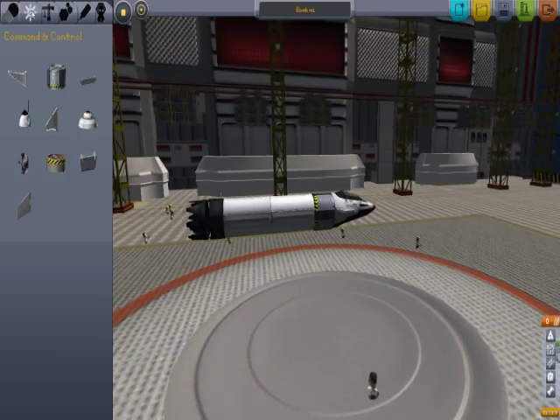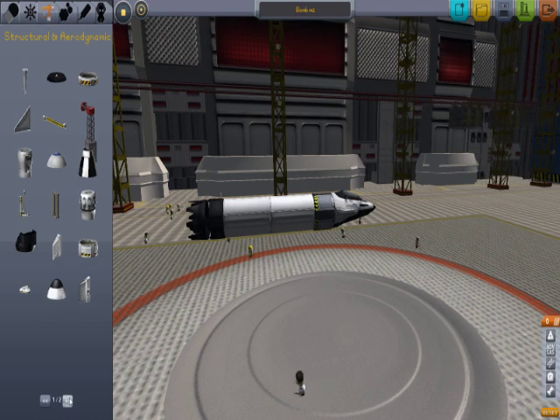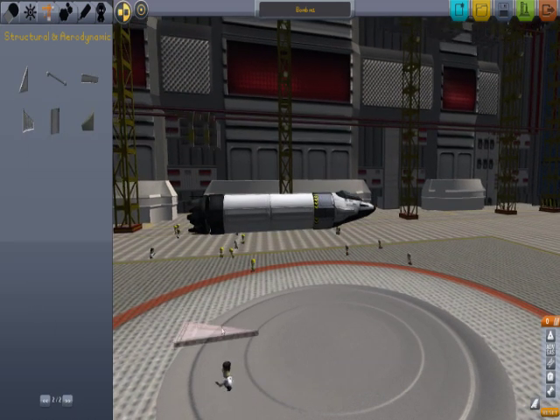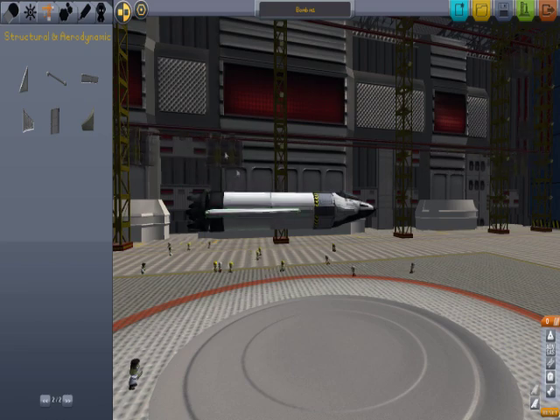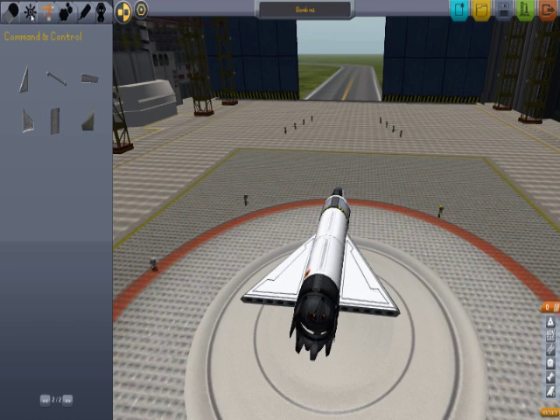Now I think we better put some wings. Structural wing, looks good. Let's put symmetry on, shove that right here. There we go, excellent. That looks like a rocket.